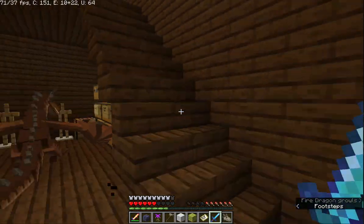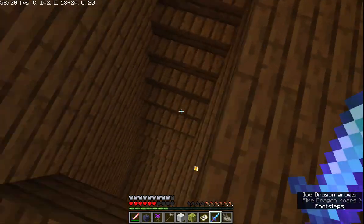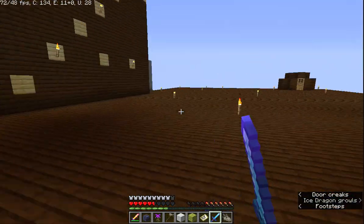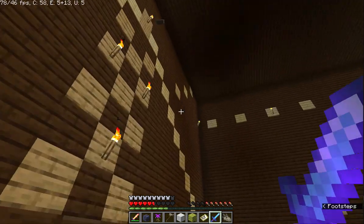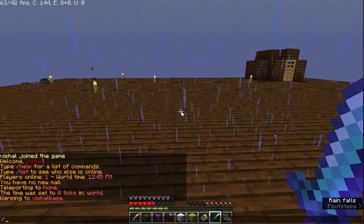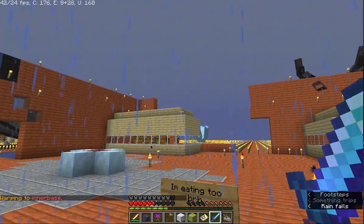Up here is supposed to be the area for the babies, but for some reason these three idiots decided not to stay up there. Okay, this is what my dragon originally was. We decided that my base was a good base for the babies. So our adult dragons are at my cousin's base, which is here. And he needs to repair that still.